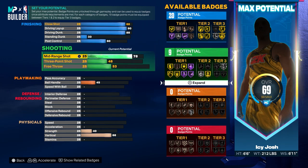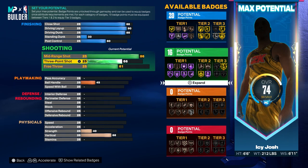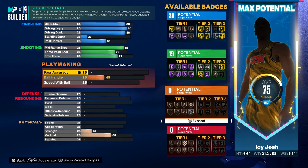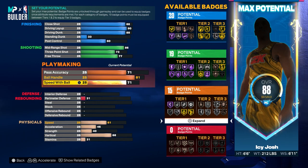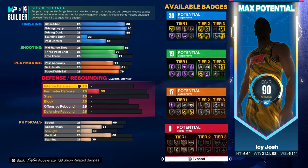For the shooting, go ahead and put the mid-range up to an 86, put the three-pointer up to a 73, and then put the free throw up to a 77. Now for the playmaking, put the pass accuracy up to a 71, put the ball handle up to an 81, and for speed with ball go ahead and put that to 79.